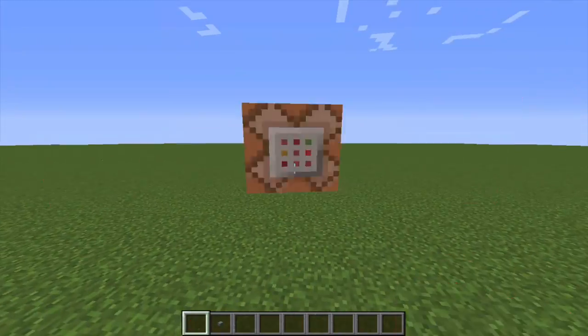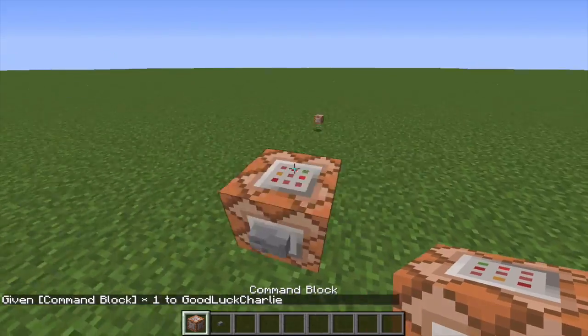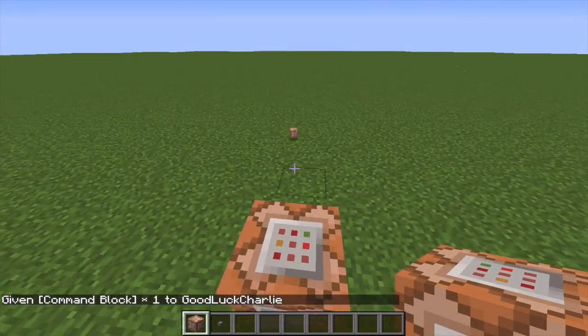Before I get started, to get a normal command block you want to do slash give, your username, and then command_block, and you'll get a command block.